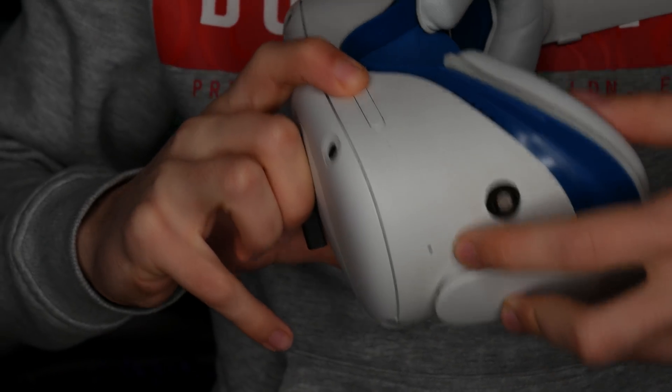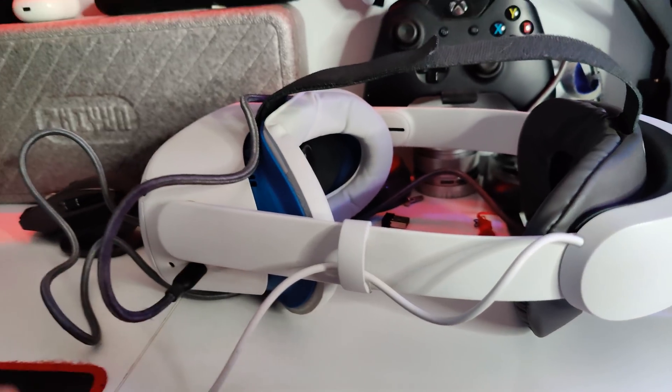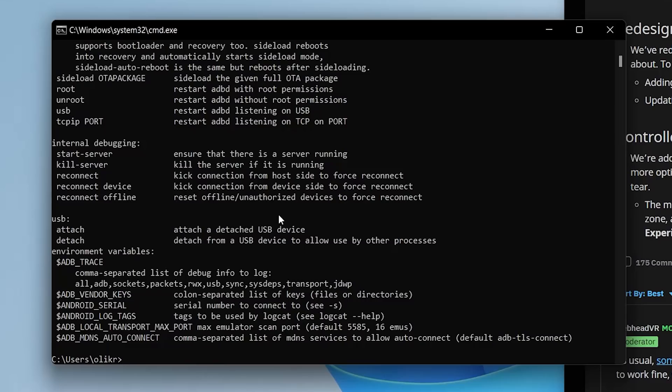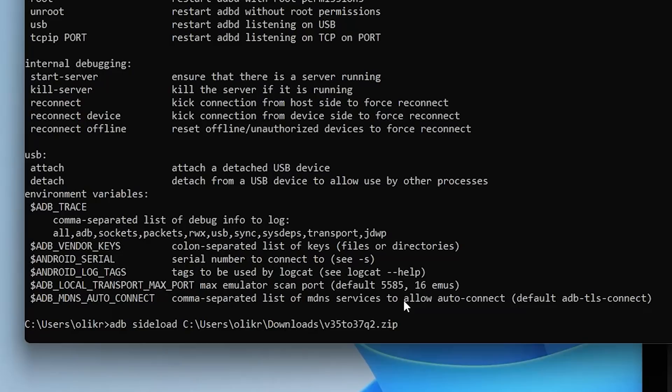Now what you want to do is bring up the recovery menu on your Oculus Quest 2. It's kind of like a BIOS on your computer, but it's on your Quest. Turn off your Quest and turn it back on by holding the volume down button and the power button at the same time — you should see the recovery menu pop up. Plug your Quest into your computer using a trusty USB type-C cable. Remember, the last thing you want is for it to unplug, as system software might get corrupted. Use the volume keys to navigate the menu to Apply Update and press the power button to start. Then type ADB space sideload space into your command prompt and drag the zip file into your command prompt, then press enter.